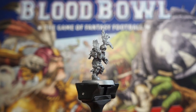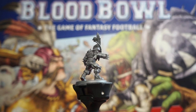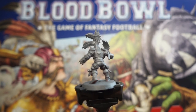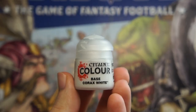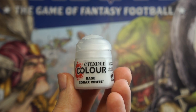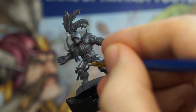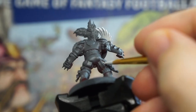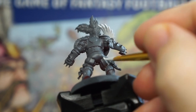Usually I'd opt to do the larger sections of a mini, as well as the darker colours, and work towards the smaller and paler details. However, this time I'm opting to go straight in with a white paint here — Citadel's Korax White — as I want to work from the inside out. This is because these minis have very small areas of recess on their cloth that would be quite difficult to get at if we painted the rest of the uniform first.